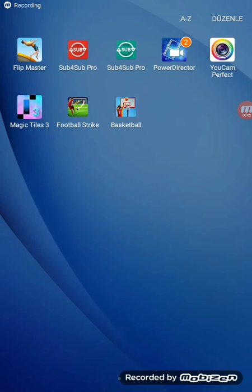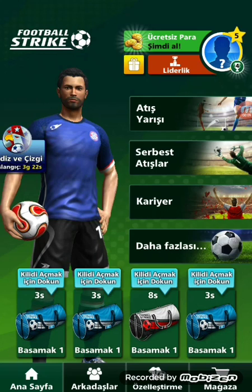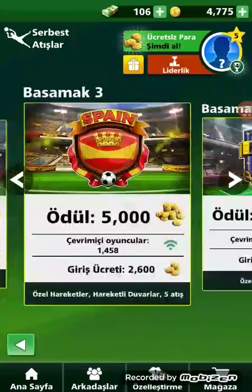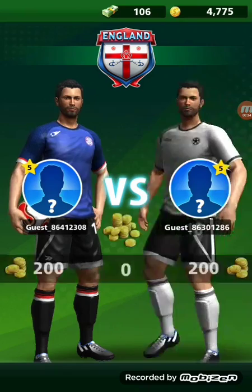We're going to be playing Football Strike. It's free to download on Android and iOS. It's a football game — you can spend however much money you want and play against different people or with your friends. It's a really cool game. You have to save and score goals.